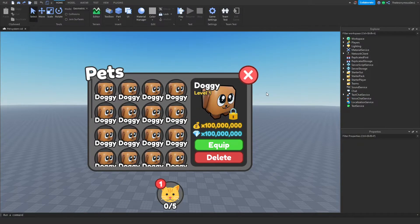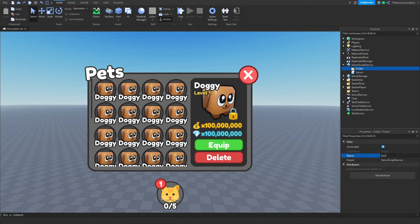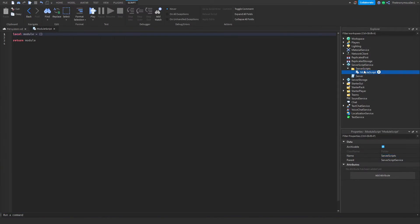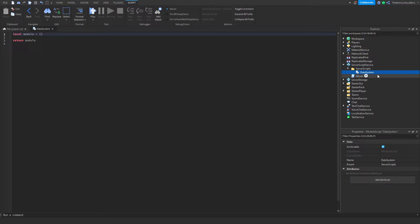In today's video we're going to be making the data system, and we might get around to making it open and close depending on how far we get. This data system is very secure — you won't have any data loss at all. It uses ProfileService, and we'll get into that a bit more. Without further ado, let's get into the video.